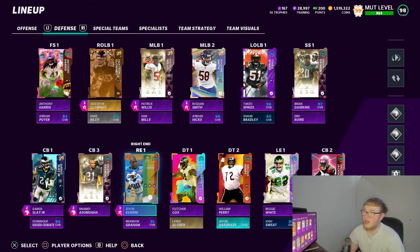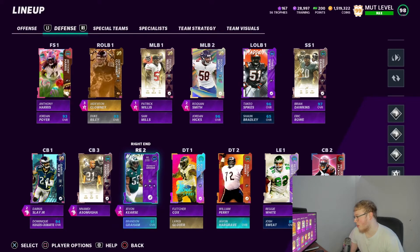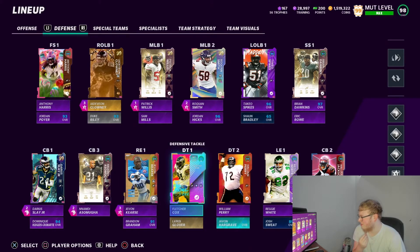My right end, my other edge rusher, is Javon Kearse — he's got Edge Threat. Javon was a monster, on my team almost the whole year. His 50 card was crazy. The backup right end is Brandon Graham — surprisingly he didn't get another upgrade. Usually Brandon Graham gets some upgrades; last year he got that Super Bowl card. D-tackle number one we got Fletcher Cox — Big Fletch. Fletcher Cox cards are always good.